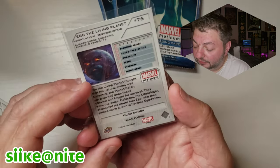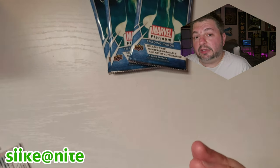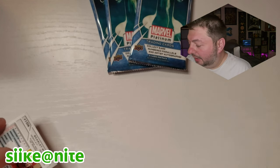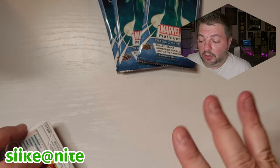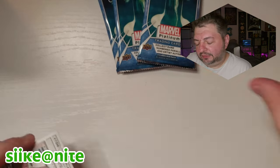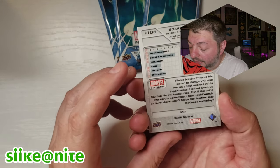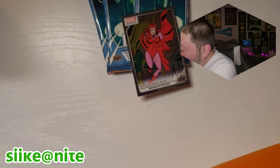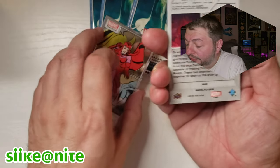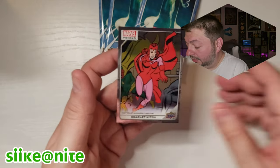There are just so many versions of the same card in this set — if you don't care about different versions you could probably make the 200-card base set from like two or three boxes. But hey, this Wanda is different from our other one — let me pull that other Wanda out and compare. This is card 45 and this is card 106 — so they are different, there are two Wandas in this set. I like getting the retro version — you've got Vision in the background with her, very cool.